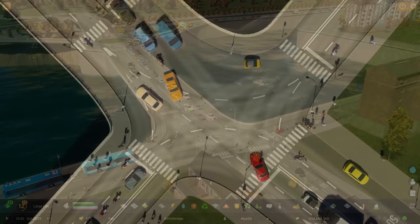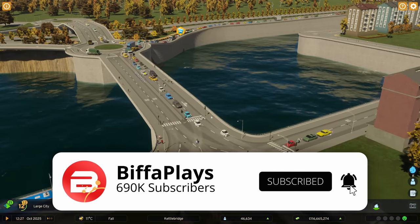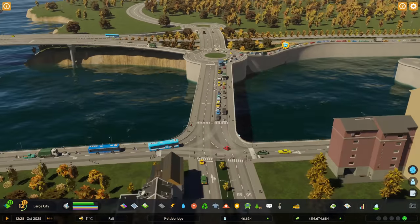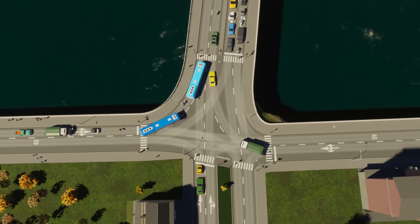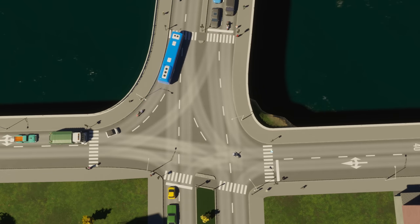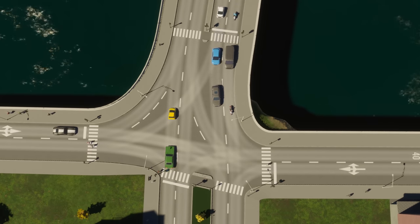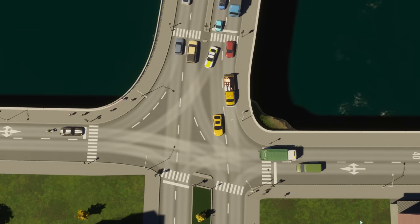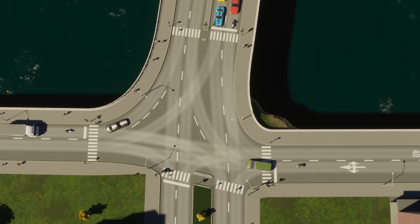Here we are at a particularly busy junction in our city of Kettlebridge. The traffic is heading all down the motorway causing all sorts of problems. At the moment this has a vanilla traffic light setup, and we can see a perfect example of the problems that causes — it's letting two sides go at the same time, getting in each other's way, creating points of conflict. That is not very good.